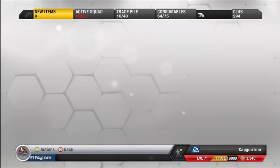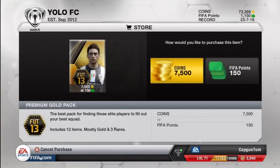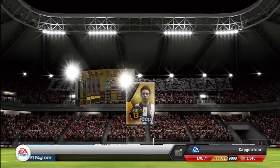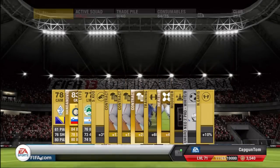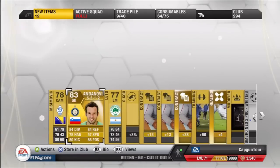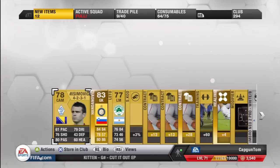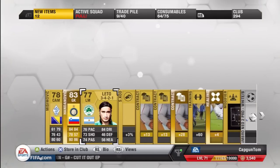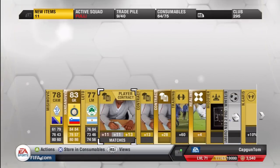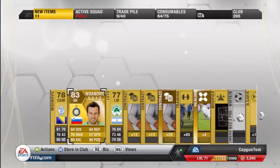Last pack for this opening — come on, let's be having you. Handanovic — he's not actually too bad, he'll be worth quite a bit I think. 83-rated goalkeeper for Inter, so that's not too bad a pack opening. Van Persie was definitely the highlight for me. I hope you've enjoyed this video — if you could drop it a like that would be really appreciated, definitely give it a like for that Van Persie because that doesn't happen every day. Subscribe if you haven't already and I'll see you all next time.